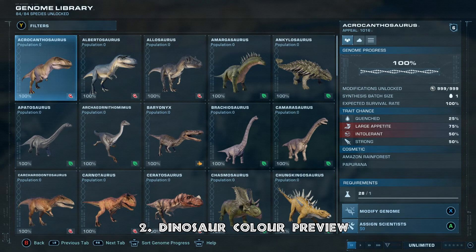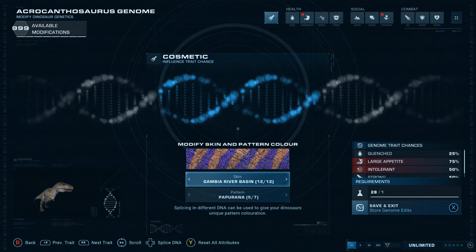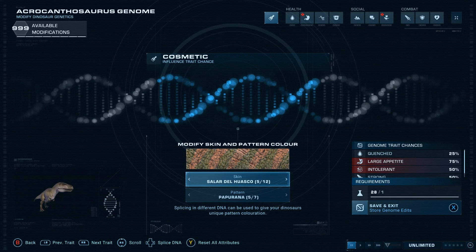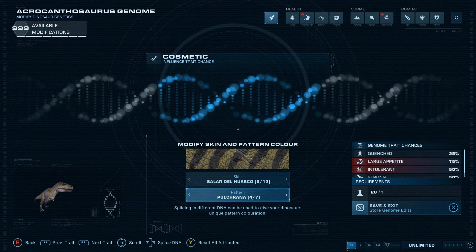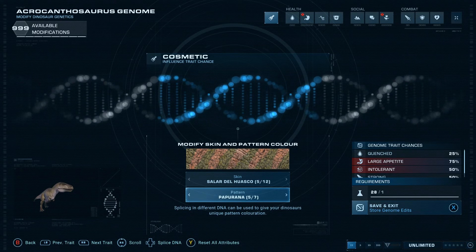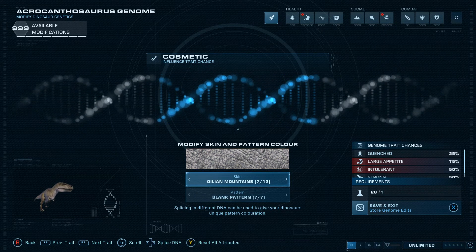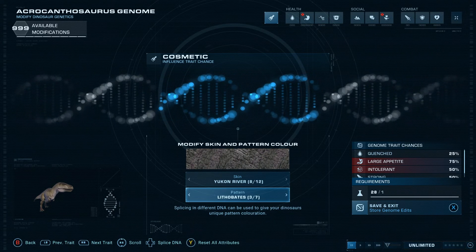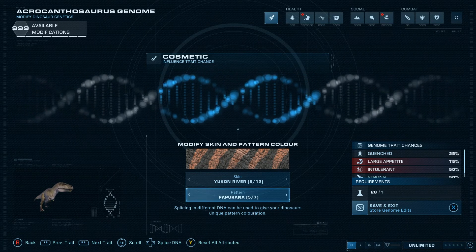Number two is the dinosaur color preview. If you go to modify the genome of any dinosaur you can see the skin colors listed, but there's a perfect spot in the middle of the screen where it could show you what the dinosaur actually looks like. A lot of the time the colors shown on the picture don't represent the color the dinosaur actually hatches with. It wouldn't take much to add a little dinosaur preview picture there — a lot of people are asking for that.